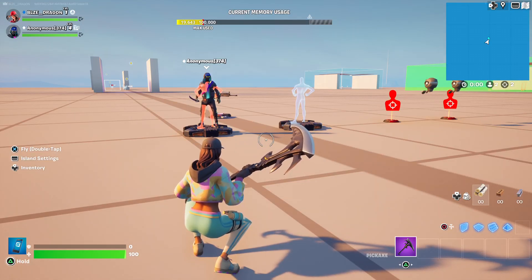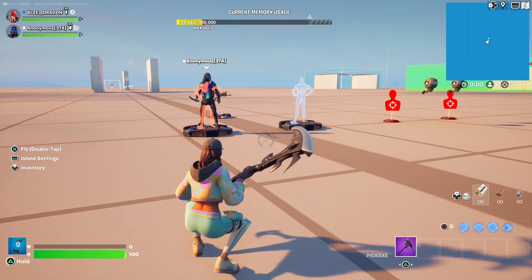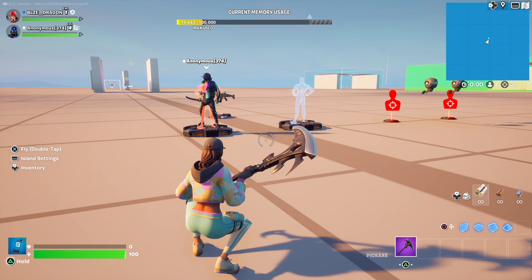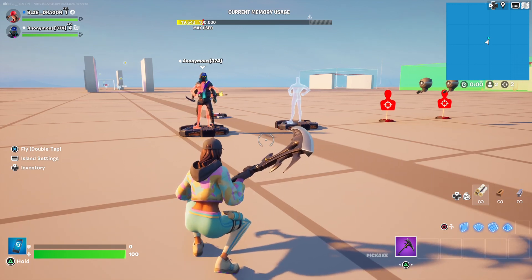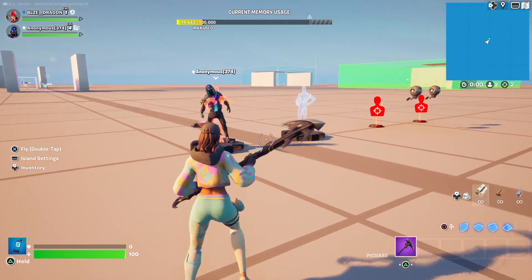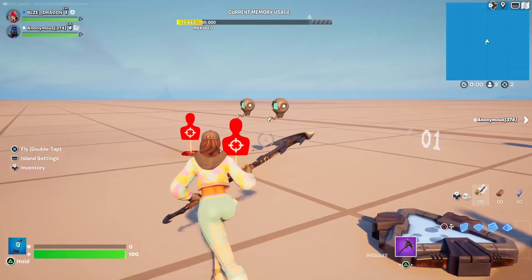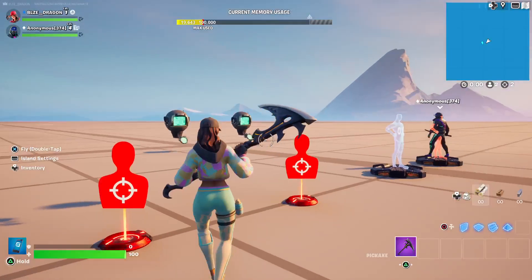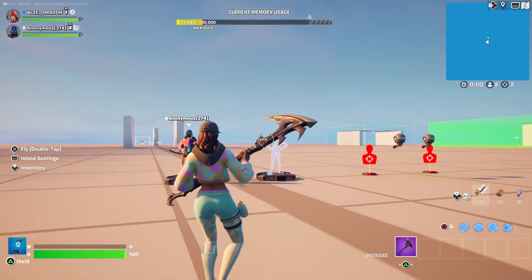Hey everybody, what's up, this is your girl Dragon and it's time for another live help session with the Creative Block. This one is going to Julie SNK RS and I'm going to be showing you guys how to create a global tracker that all the teams can view. I did suggest a system that Julie SNK RS can implement, however I made a few adjustments so once they see this video hopefully they might be able to implement their system.